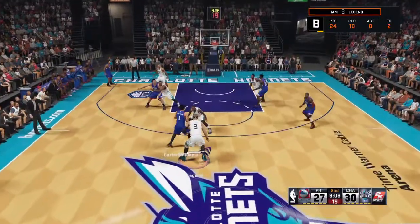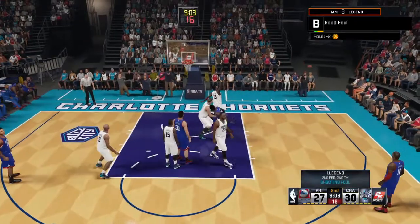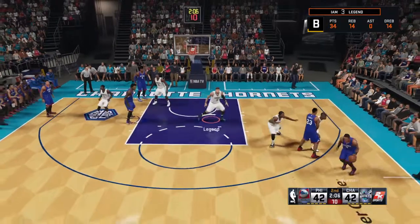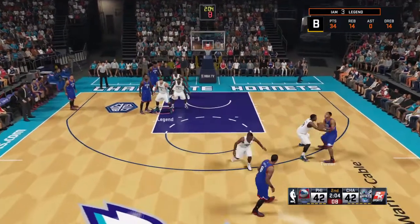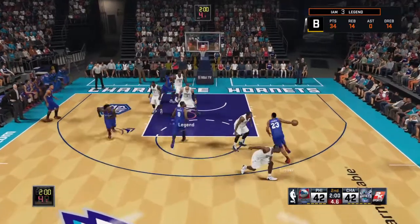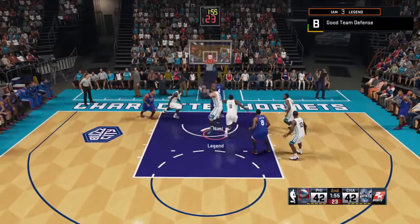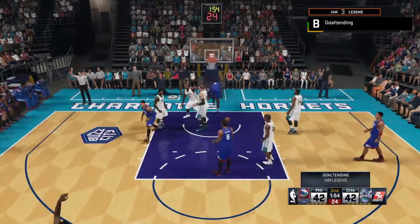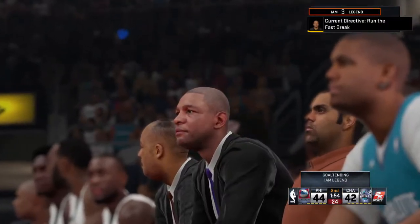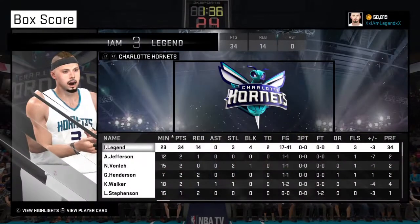In the pursuit of getting Deadeye, the technique used — where you're just pulling up, basically walking the ball up and then shooting from the top of the key — what I realized is, and this is pretty much the tutorial or the easiest way I found to get it: in pulling up those shots at the top of the key, if you miss the shot you're in perfect position to get a chase down block.